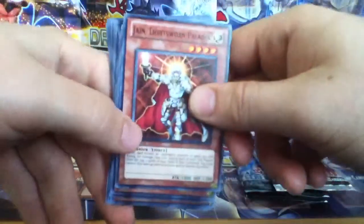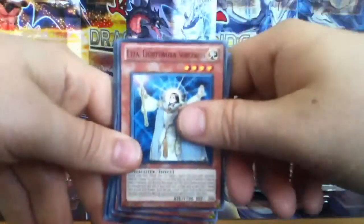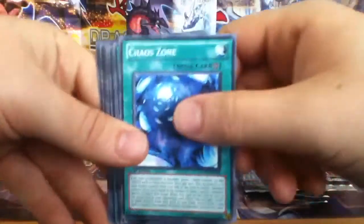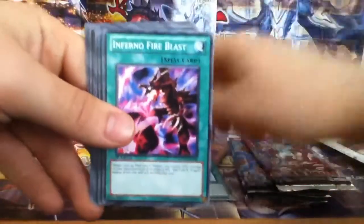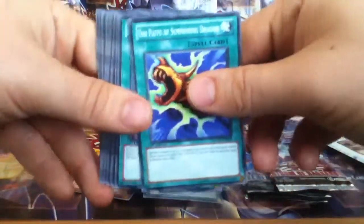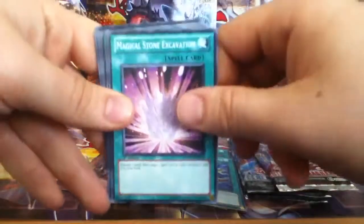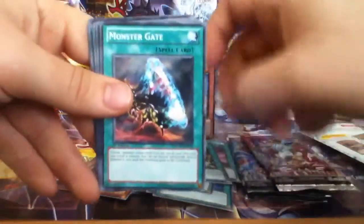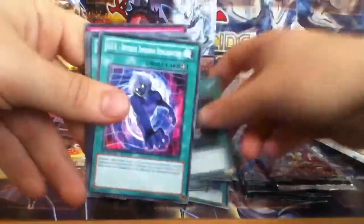Lord of D, Mystic Tomato, Summoner Monk, Snipe Hunter, Herald of Creation, Jain Lightsworn Paladin, Lyla Lightsworn Sorcerer, Kyberman, Ryko Lightsworn Hunter, Chaos Stone, Burst Stream of Destruction, Inferno Fire Blast, Flute of Summoning Dragon, Wingbeat of Giant Dragon, Book of Moon, Magical Stone of Excavation, Reasoning, Monster Gate, and Card Trader.